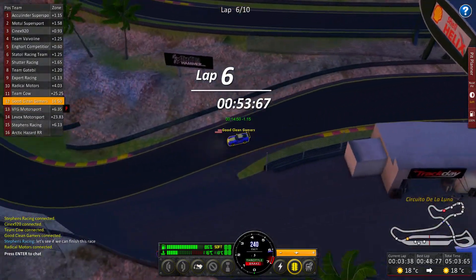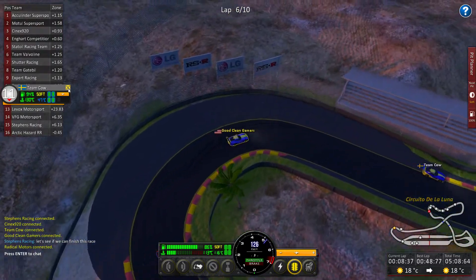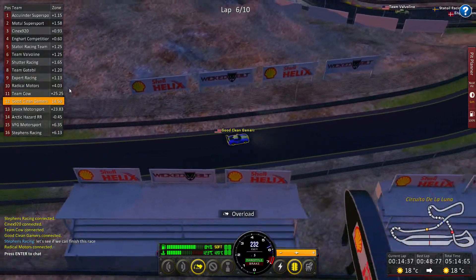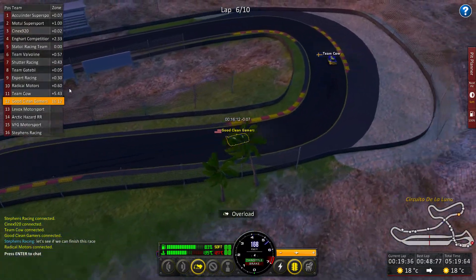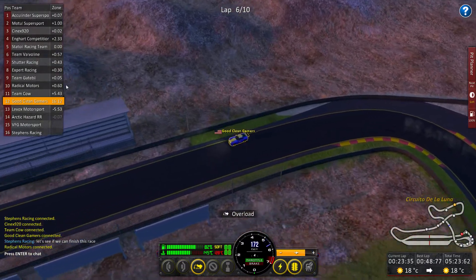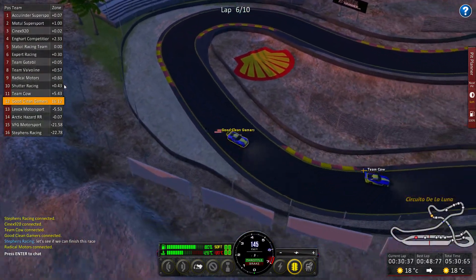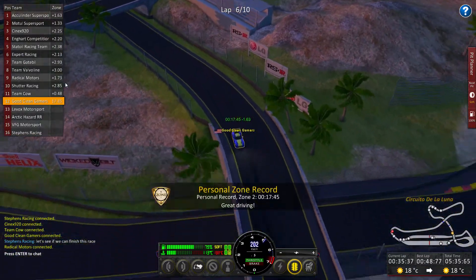He's going to have to pit eventually. I'm right behind Team Cow — I'm right behind him. He's in soft tires. Wait a minute — I'm not supposed to be in soft tires. Okay, change of plans. We're not going to be able to make it all the way on soft tires. I thought I'd changed those to hard. My mistake. Looks like we're going to have to pit around lap 8 to get new tires and then get back on the road. Yeah, 8's going to be the way.